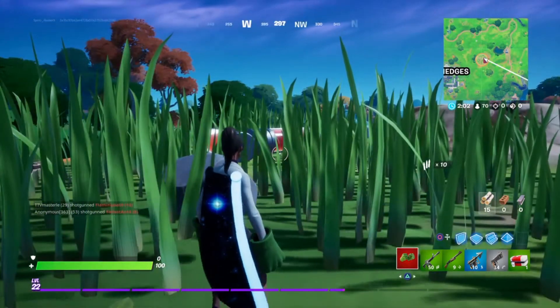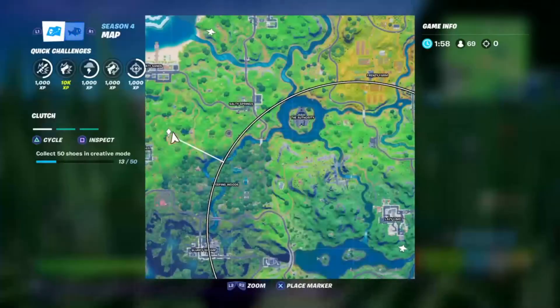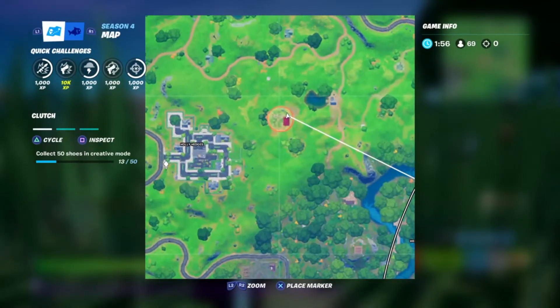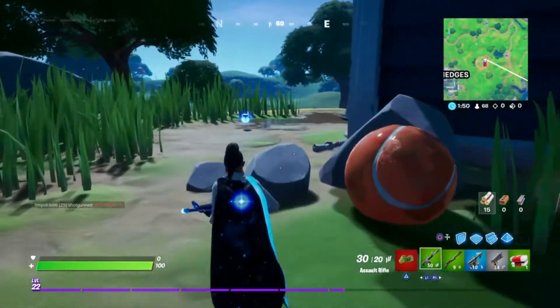Hey, what's going on everyone, Spirit Hunter here, and today we're showing the new Ant-Man manor in Fortnite. Let's get into it. The location is right outside Holly, so yeah, let's explore around.